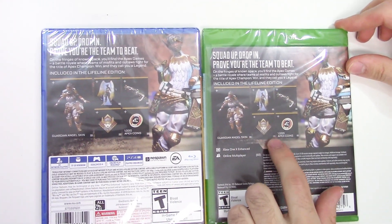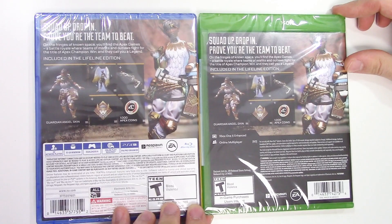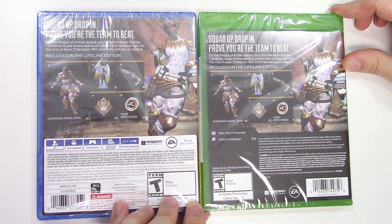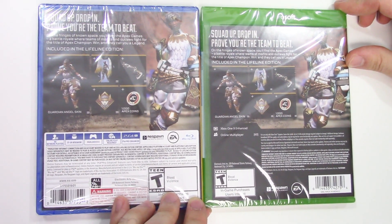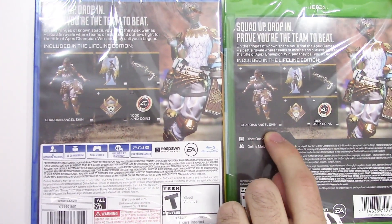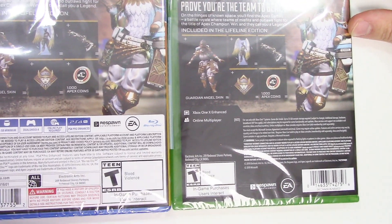On to the backs, we have this character as well as pictures of these skins and other included features. It says: squad up, drop in, prove you're the team to beat. On the fringes of known space you'll find the Apex Games, a battle royale where teams of misfits and outlaws fight for the title of Apex Champion. Win and they call you a legend. Included in the Lifeline Edition are the Guardian Angel skin and other items, as well as 1000 Apex Coins.